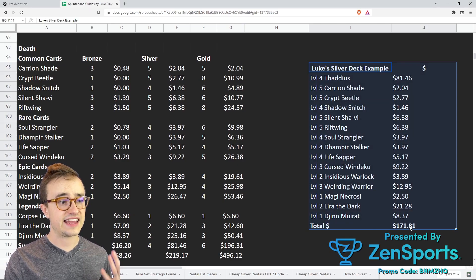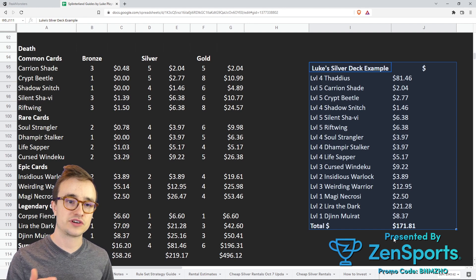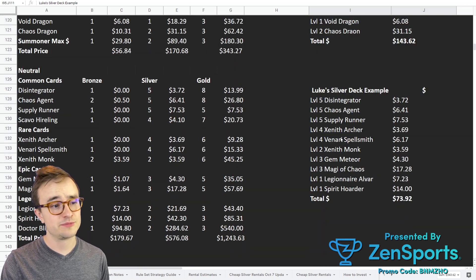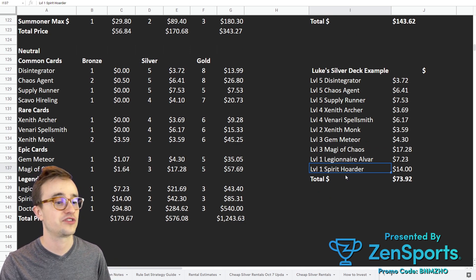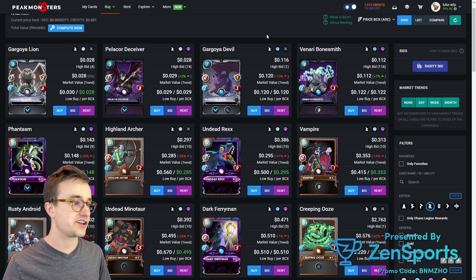So there you go — a silver-level deck built at 171 bucks. You can also rent some older alpha or untamed cards to round out your deck if you don't have extra money. Then come to neutrals and pick up some leveled-up neutrals — something like the Supply Runner is really nice at level 5; it gives Swiftness to your whole team. You could go for a level 2 Chaos Agent just to have Dodge on it. At least a level 2 Zenith Monk so you have a monk for little league that heals. Spirit Hoarder at level 1 could be nice to Triage your backline for the death deck. And make sure you're thinking about your reward cards — as you get leveled-up summoners and these reward cards, you can start combining and leveling them up.